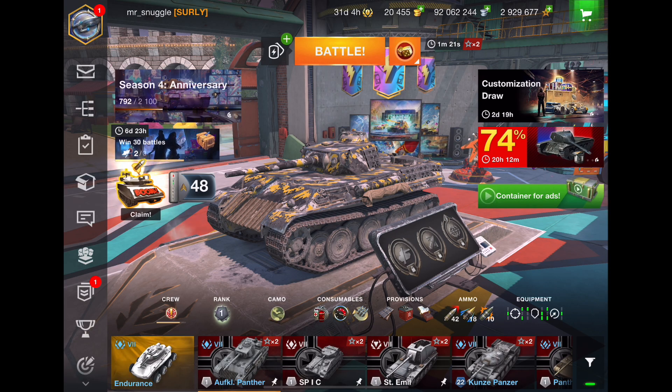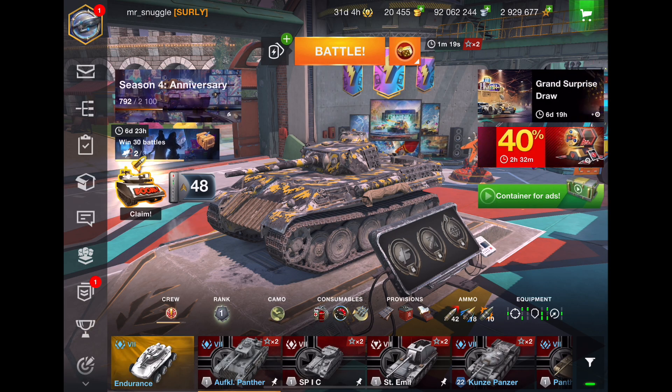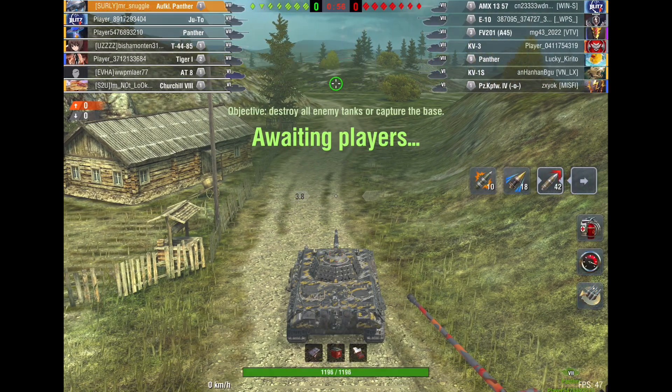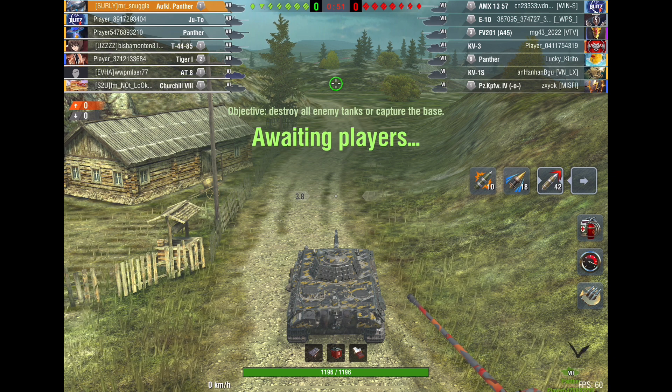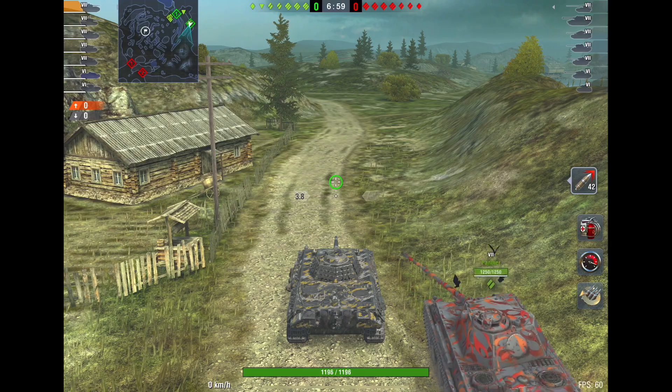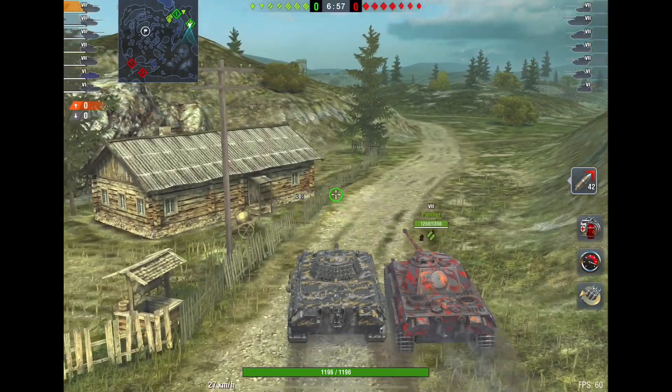One last thing before we jump right in — consider subscribing, guys, it really does help out the channel. Anyway, look at the lineups. They have an AMX-1357 — rammable potential, so I'd love to find that guy. E10, not the tank I want to deal with. And the FV-201, which is probably their best tank. We have a Tiger I — that's probably our best tank. I would say the teams are pretty even.